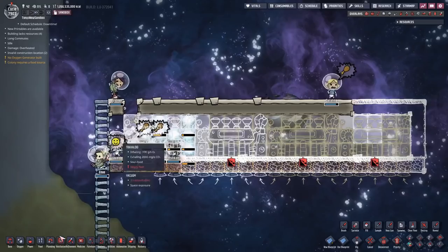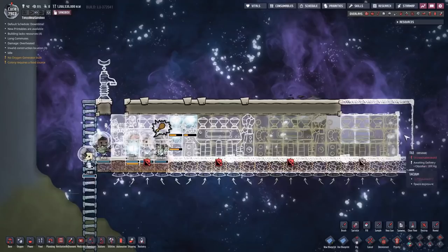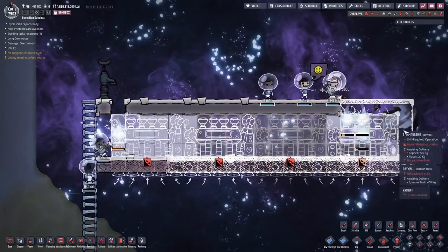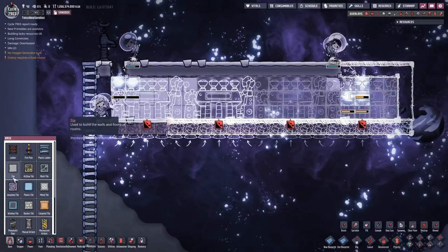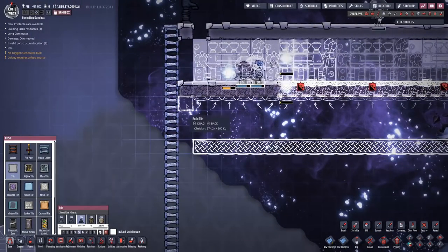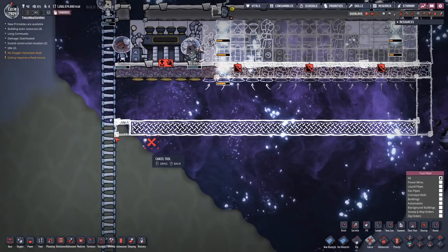I put a hole in the top of this chamber so I can put a bottle emptier right here and put some water in this room to keep the steam turbines cool. In the build I just showed you, I used a hydrogen atmosphere for that, but it's more complicated than it's worth. So I'll just use a little water on the floor. Let's build the heat exchange from the bottom up so that it's easy for the dupes to reach all of the tiles.